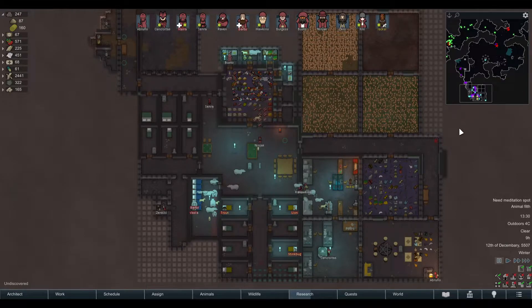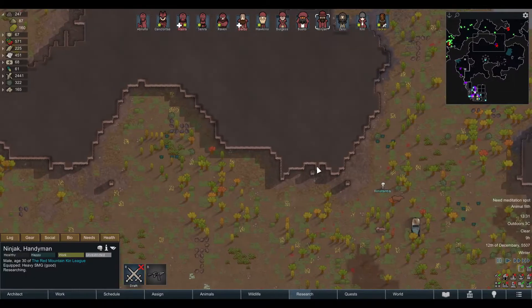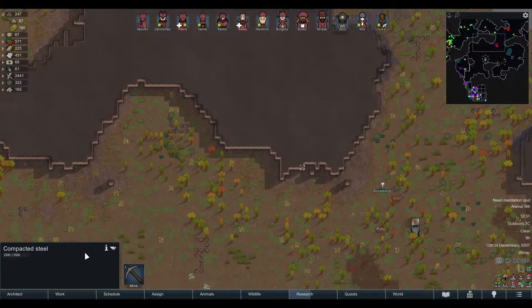There are features of the map which are really nice to have. For example, if you're looking for a specific resource to mine — like steel — you can just select steel on the map and click it, and it highlights all the places on the map where there's steel left.